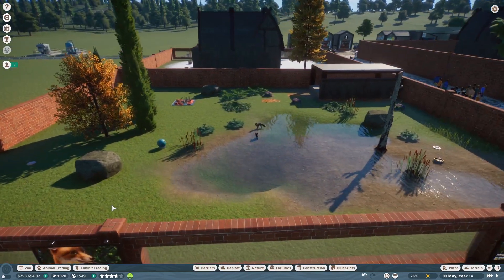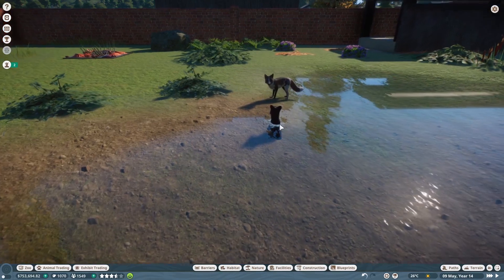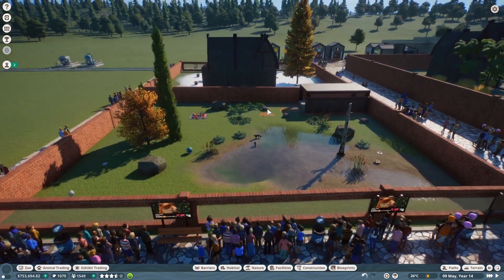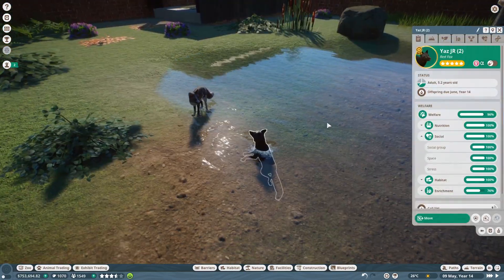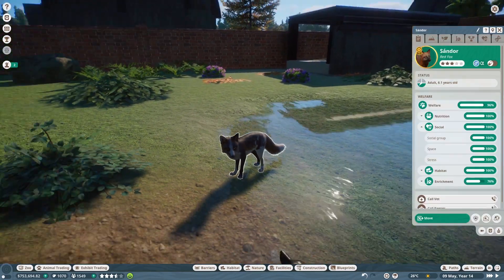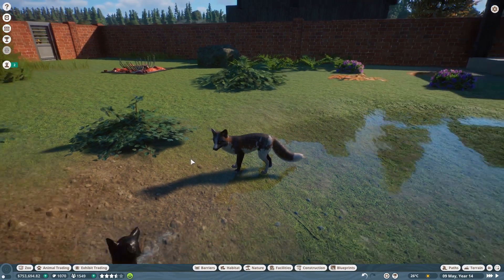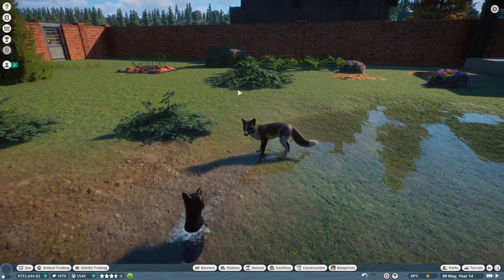I set up this red fox exhibit and these are the second pair of red foxes we've had in here. The first pair was a regular male red fox I got off the auction, and then I spent the 300 original conservation credits on a melanistic red fox. Both of the original parents I released into the wild once they got too old, and I also got this piebald-ish, part melanistic red fox so we can get more melanistics. They're both highly rated — both gold — so they've been going pretty well.